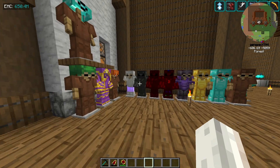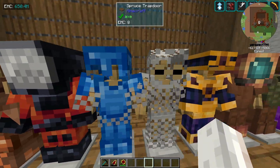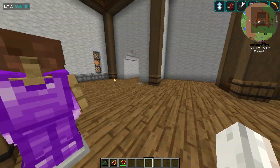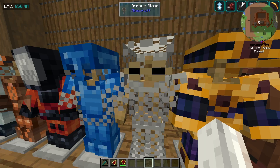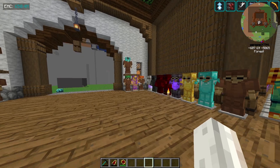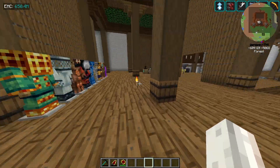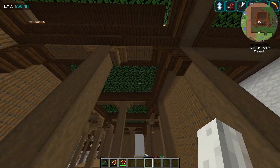A bunch of armors — I think some of these are chain armor with engineer's goggles on, and these ones too, I'm pretty sure. More of this beautiful plank with beams holding the roof up, and we've even got leaves in the roof. I'm not particularly sure why, but it looks nice.